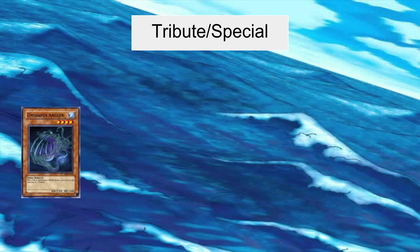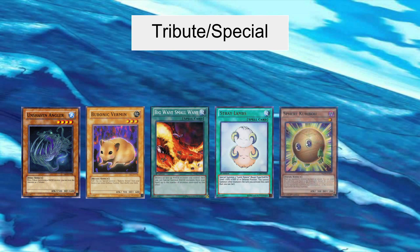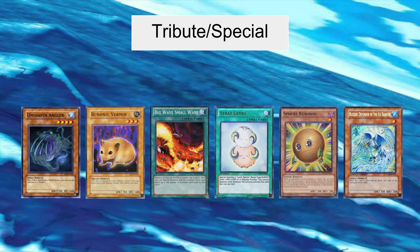Now let's move on to the cards used to tribute summon or special summon your high level water monsters. These cards are Unshaven Angler, Bubonic Vermin, Big Wave Small Wave, Stray Lambs, Sphere Kuriboh, and Blizzard Defender of the Ice Barrier. Unshaven Angler's role in this deck is fairly self-explanatory. Its effect allows it to be used as two tributes when trying to summon your high level water monsters, so putting it in this deck is kind of a no-brainer. If it survives a turn, you can then tribute summon any of your high level water monsters without having to do anything else.